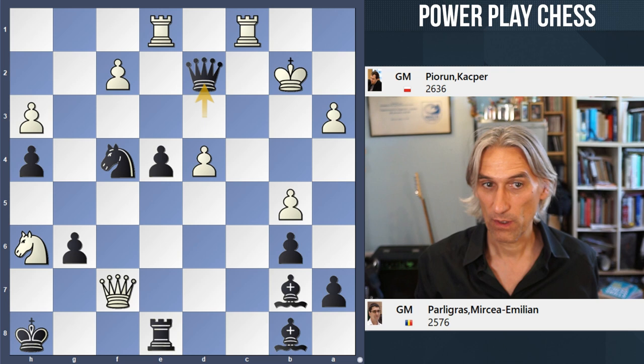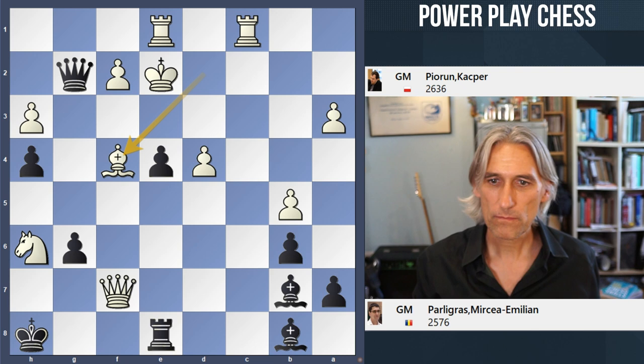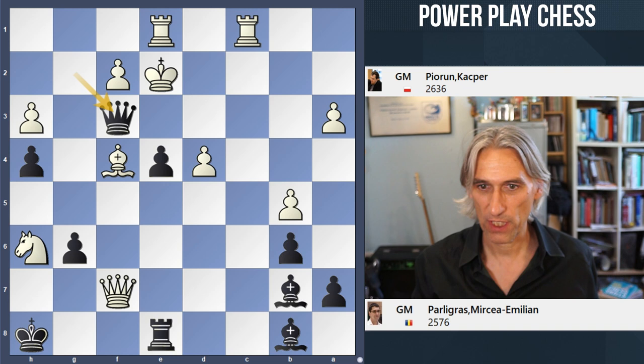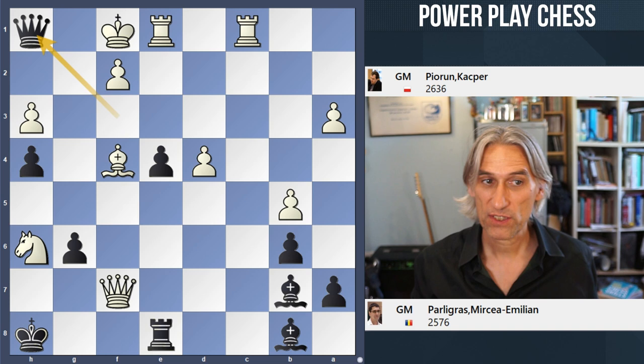Because if King b2, well black is going to win there. So King d1 is good enough to draw, just about. What about Bishop takes? Well, actually black forces a draw by perpetual check — Queen f3 check. Of course the king can't go there because Queen d3 is a very visual mate. So here the king goes back and then black's best is to play Queen h1.